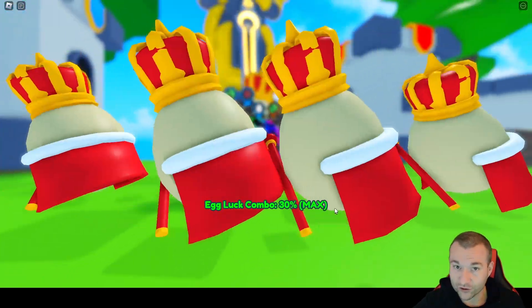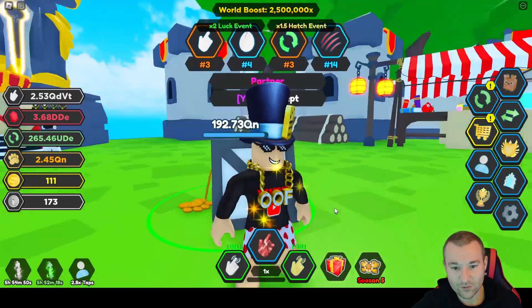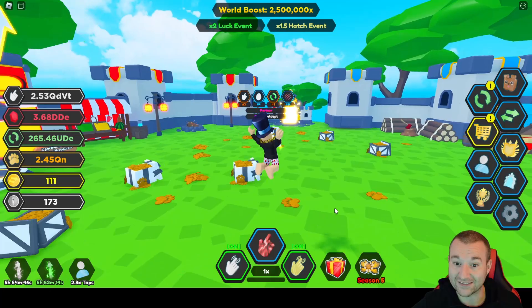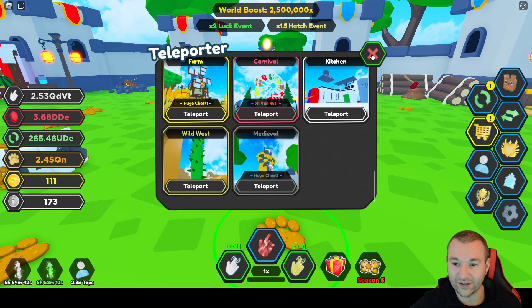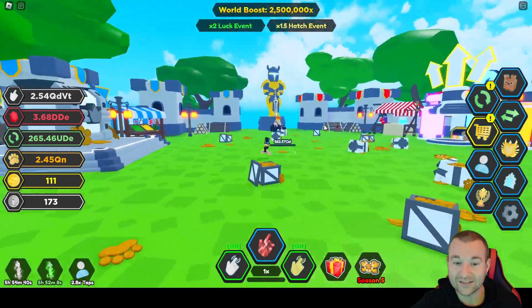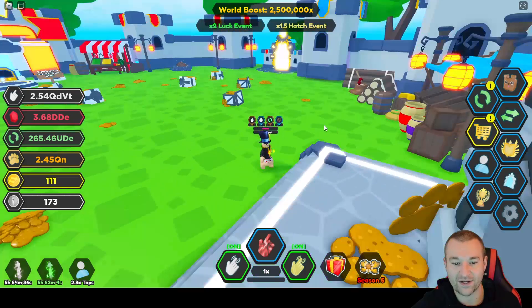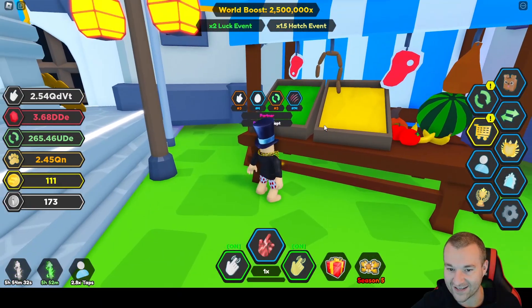We're gonna tap into all the new stuff this update has. I'm sitting here enjoying this two times luck event. Last week I was lucky and hatched the number one sheriff's badge, which was the best secret from the last Wild West update. But now we're in the medieval realm, and let me tell you, this is awesome. I love medieval themed stuff.